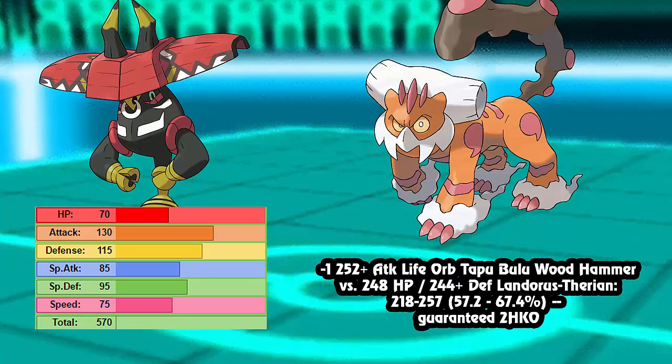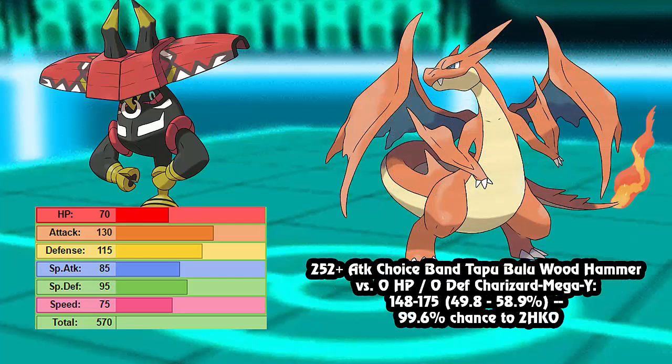Finally, the calc I didn't have in our notes: max Attack Adamant Choice Band Wood Hammer to Charizard-Y does 49 to 58% - and that's not a resist guys, that's a quad resist, and it's a 99.6% chance to two-hit KO. After Rocks that thing is going straight down. There's no switching into Tapu Bulu with Wood Hammer - you pretty much need a Poison type or Steel type, which is exactly what we're about to get into with checks and counters.